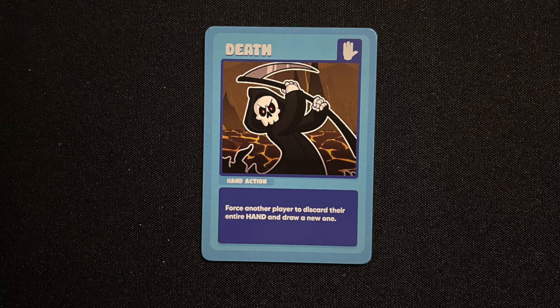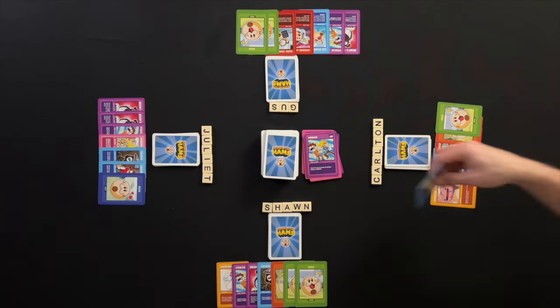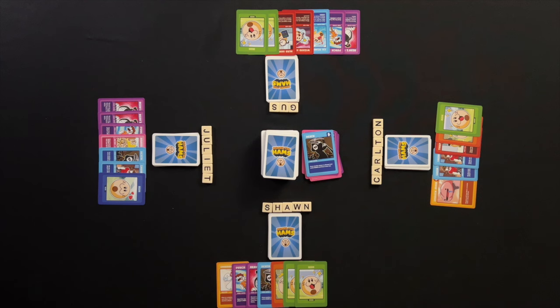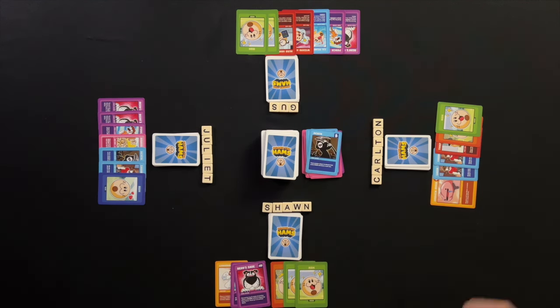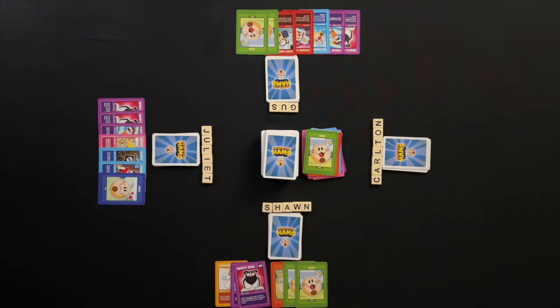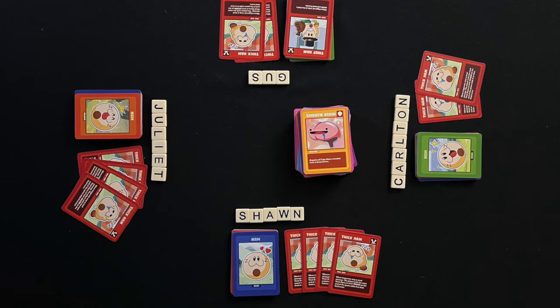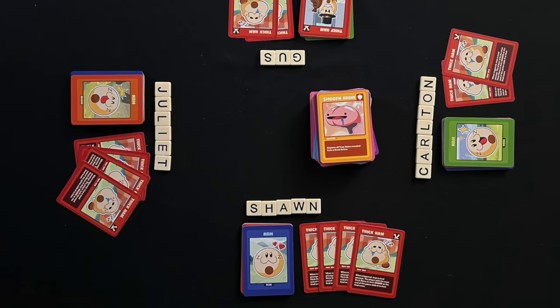A death card played against a player causes that player to discard their entire hand and draw a new hand. But a player can defend against a death card by placing their own death card. This action causes the original player of the death card to have to discard their entire hand and draw a new hand. If two or more players tie for the most thick hams hoarded at the end of the game, no player receives the six point bonus.